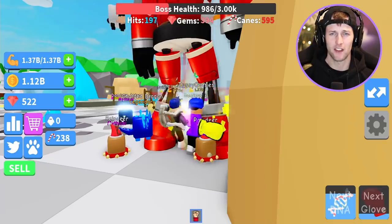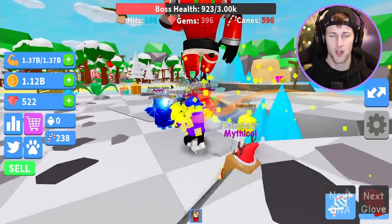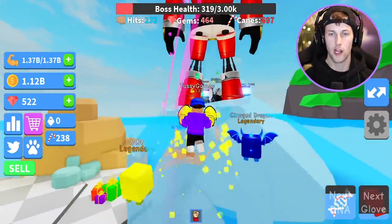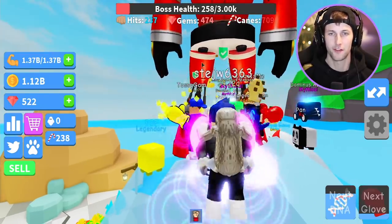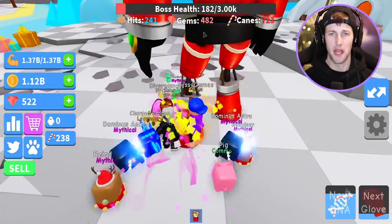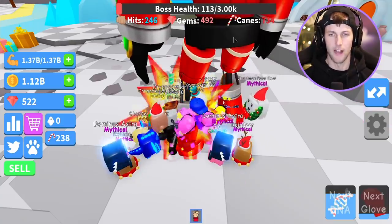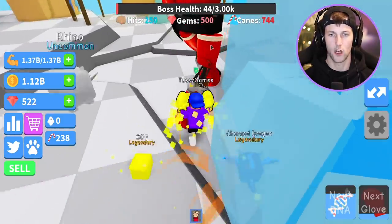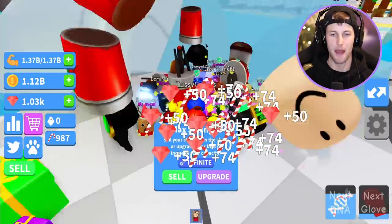We got the whole lobby fighting him now — his health is going down quickly! Let's go boys, get him! He's only at a thousand health — look at it go! Quit running away coward, come fight us! He's climbing up on the ice thing trying to run away. Come on, you're almost dead and I need those gems and candy canes!